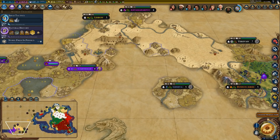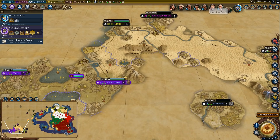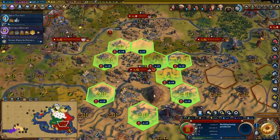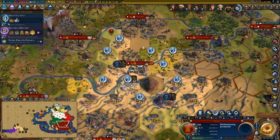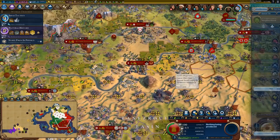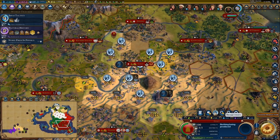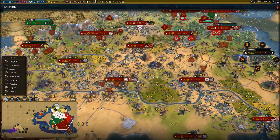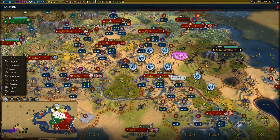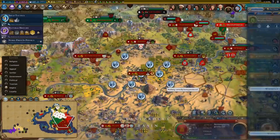Oh, maybe Dido declared war — I think I have a military alliance with Dido. Yeah, so that's why I'm at war with Christina, which I'm fine with. I have a neighborhood here, so the city has a little bit more housing. I could get a second neighborhood — there'd be a plus three one right there. That could also be a Nazca line. Neighborhoods kind of work for me here a little bit.